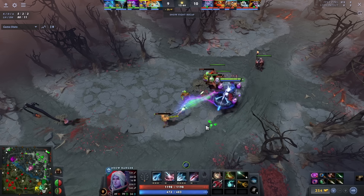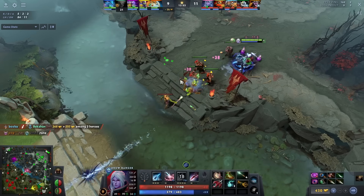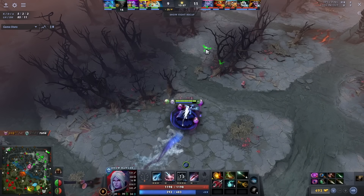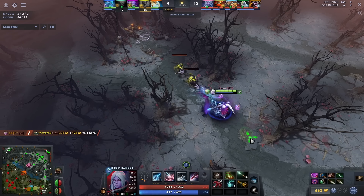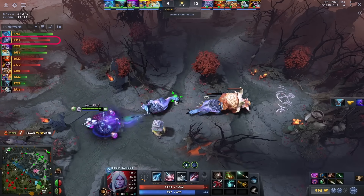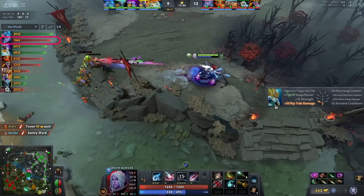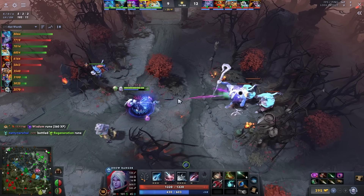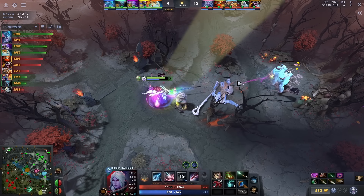Drow Ranger is a hero that has no mobility or escape mechanism, so showing up on lanes is severely punishable. Yatoro tries to farm as safely as he can without showing on the map. If that is the triangle, then he will farm in the triangle. If that is his jungle, he will farm in his jungle — it all mainly depends upon what is safer and easier to farm. His triangle farming pattern is quite simple: every minute he farms a large camp, the ancient camp, and then looks for a wave to push. This allows him to farm around 700 gold per minute. The main thing is that he prioritizes pushing waves as much as he can with his multishot, because lane creeps give more gold than neutral camps and also progress the game.